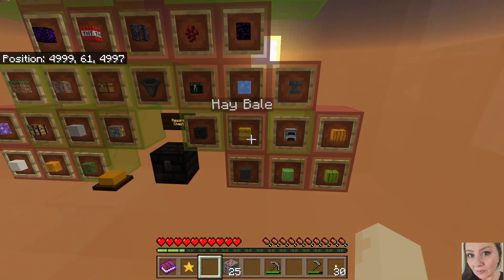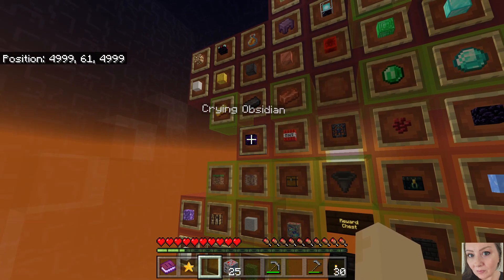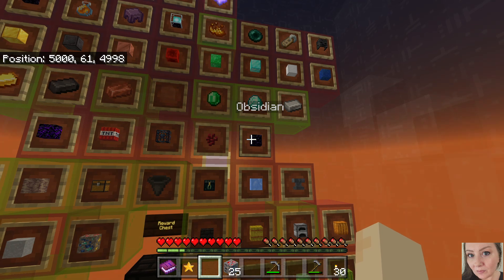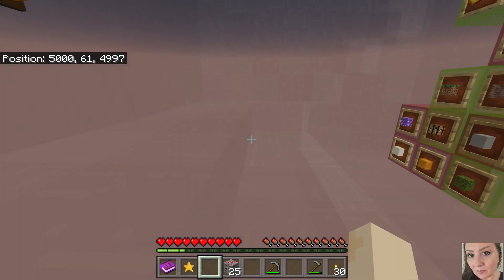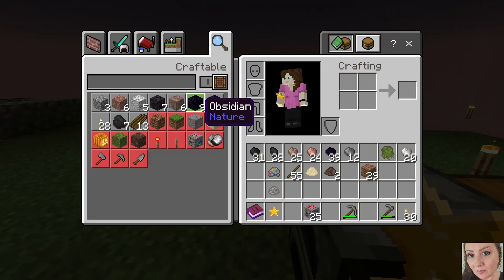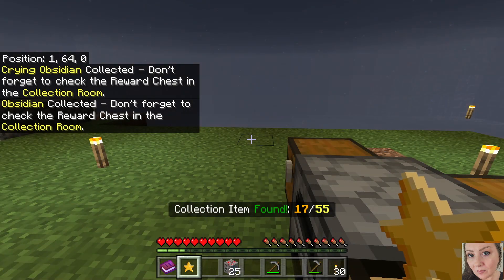We don't have an anvil - we got the hopper. Yes, we do need to create a crying obsidian and an obsidian. So let's go back and do that, then we will collect our rewards and call this episode. Let's do the crying obsidian first, and then obsidian - I'm going to need to make storage for those as well.